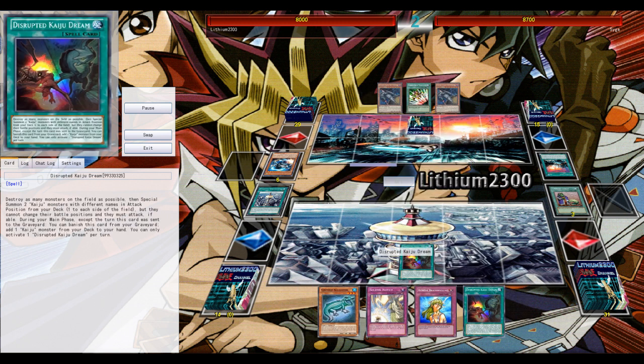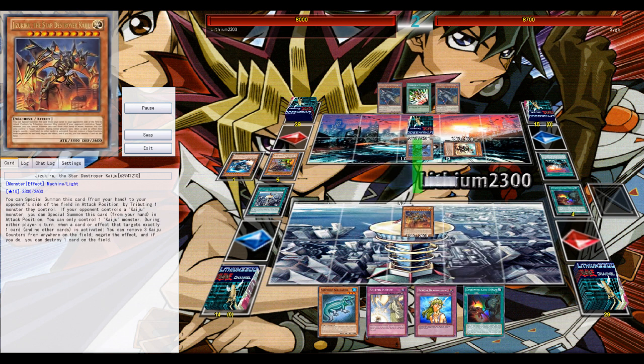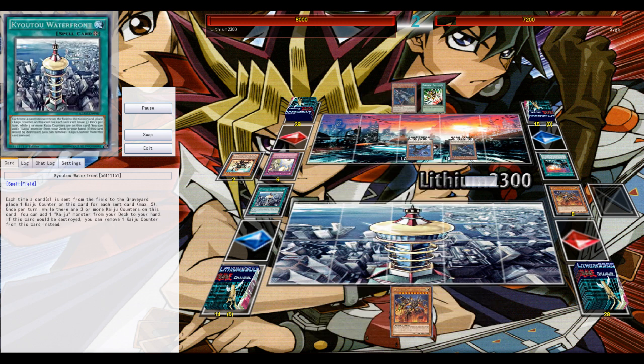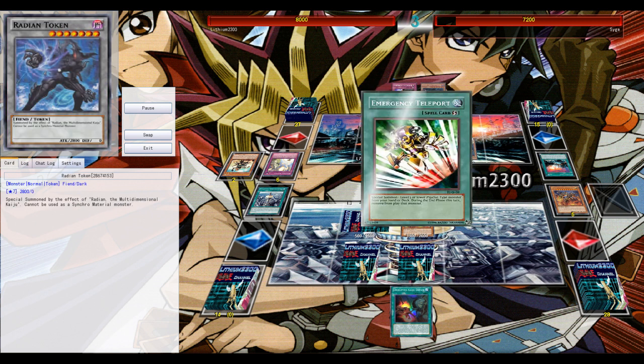I activate Kaiju Dream — all monsters on the field are destroyed, and I pick the Star Destroyer. I go into the battle phase since I don't have much play, and try to attack the opponent's Kaiju monster — Horizon, the one that gives you an extra token. But the play gets interrupted by a Dark Destroyer.